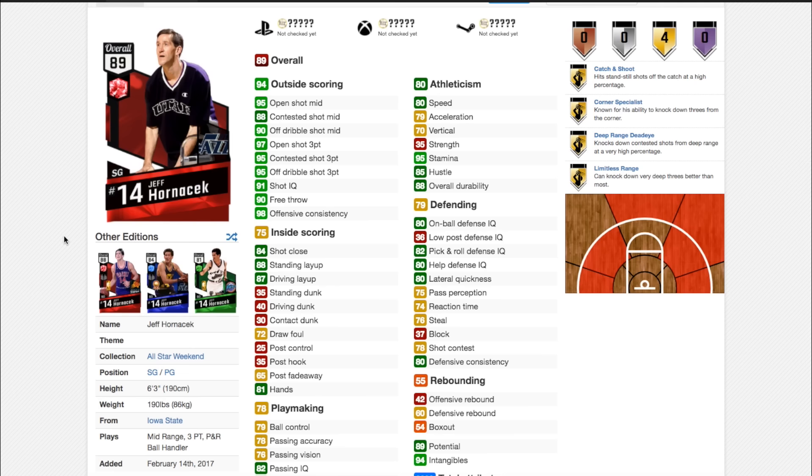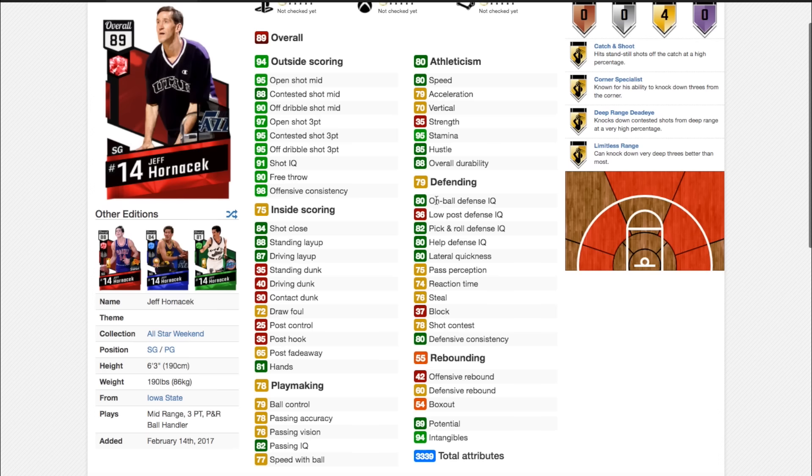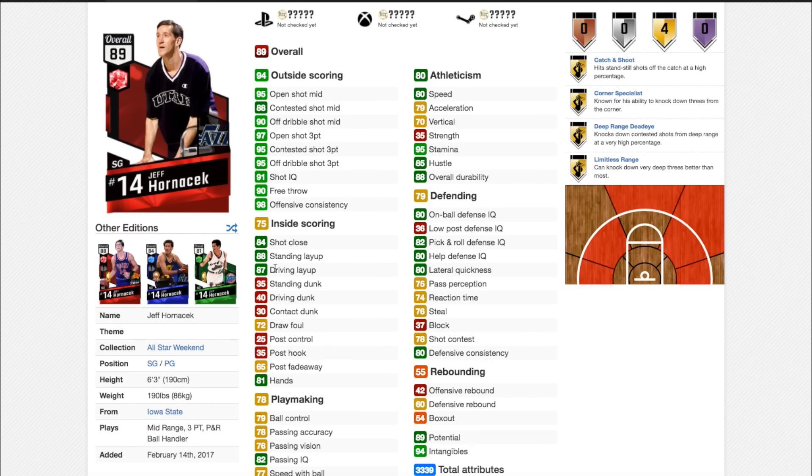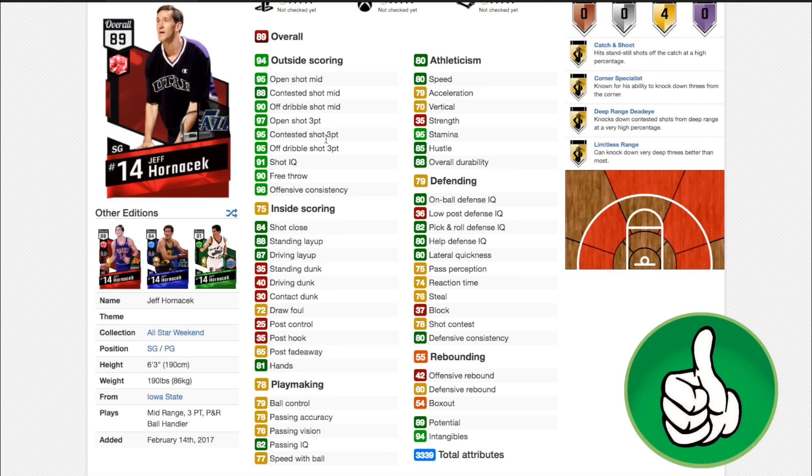Next up we have what looks like one of the best of all the rubies. It has 4 shooting badges — catch and shoot, corner specialist, deep range deadly, and limitless range — 4 really good badges. Just look at these shooting stats: 95 open shot mid, 97 open shot 3, 95 off dribble shot 3. 80 on-ball defense, which isn't bad. Good ball control. 87 driving layup isn't great but isn't bad for a spot-up shooter. The only thing that lets this card down is that it's 6 foot 3. With 80 speed and 80 on-ball defense it could be used as a point card. If this card is less than 10k, it's a no-brainer to at least try out.